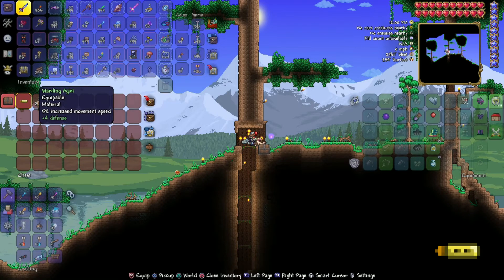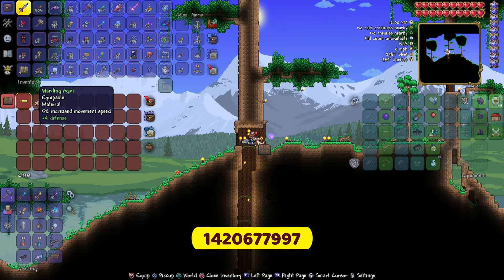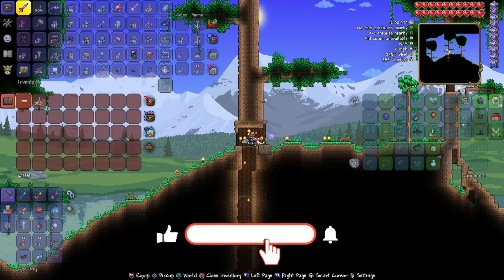There is your Warding Aglet with a couple of builder potions. A Warding Aglet here in Terraria for the PlayStation and the Xbox for 1.4.3.2. As always, subscribe, hit a like, thanks for coming along — we'll see you guys next time.